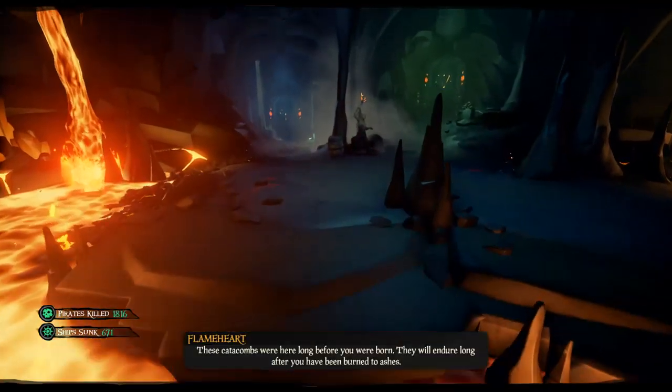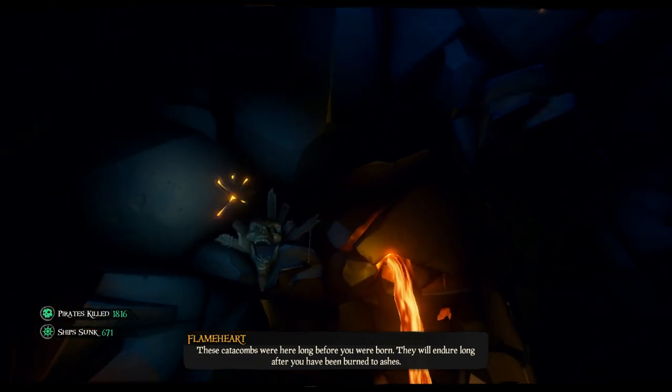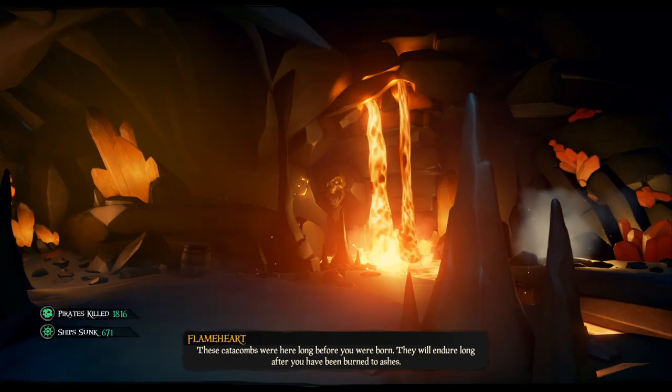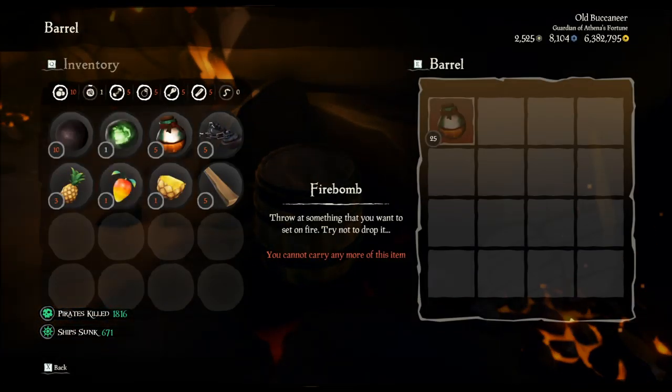Eventually you will reach a large chamber with three doors. At first it's not clear how to open the doors, but if you look up you will notice large skulls with symbols that match each door. To open a door, throw a firebomb at the corresponding skull.